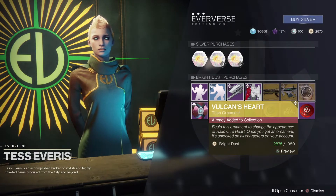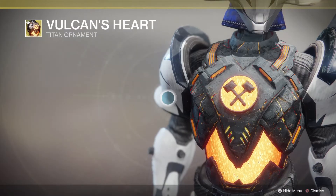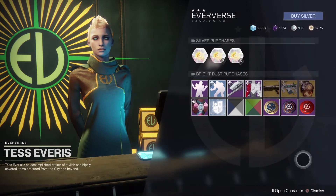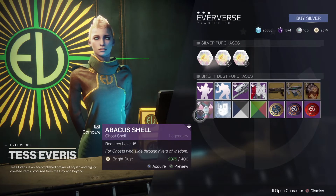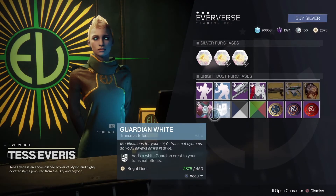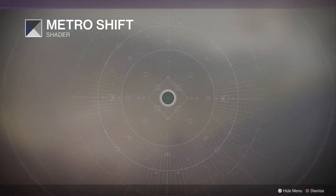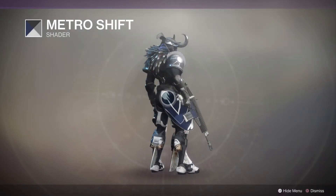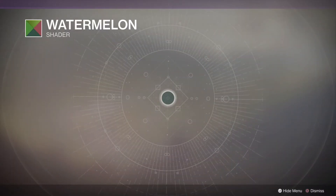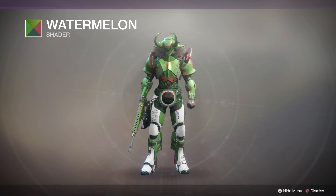Moving along, we have the Vulcan's Heart Titan Ornament. It's going to be different for Hunter and Warlock — you can check those out, but that one looks really cool for Titan. Our Ghost for the week is the Abacus Shell — not bad. We have the Guardian White Transmat Effect. We have the Metro Shift Shader — let's take a look at that on my Titan, that one looks pretty good. And we have Watermelon, which is kind of a weird one. It doesn't look good on my Titan, but I've seen some people pull it off.